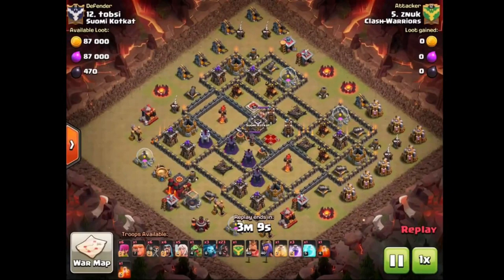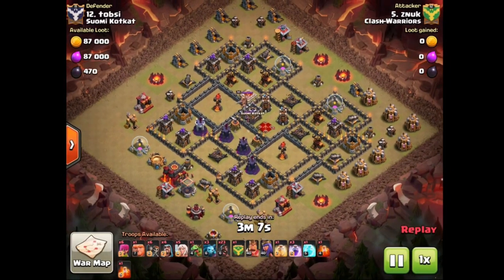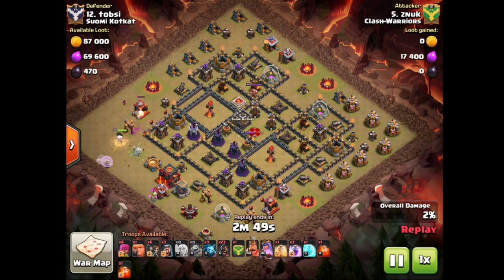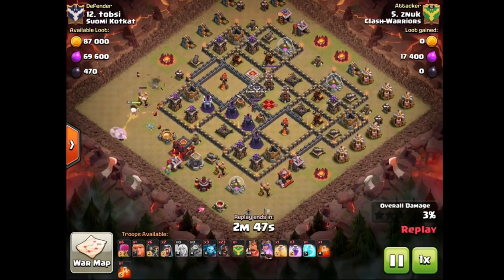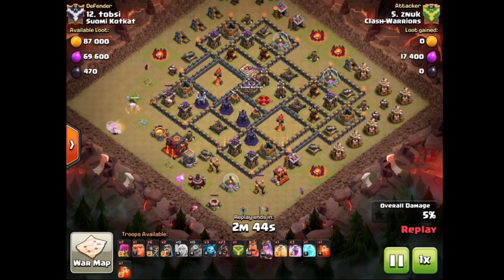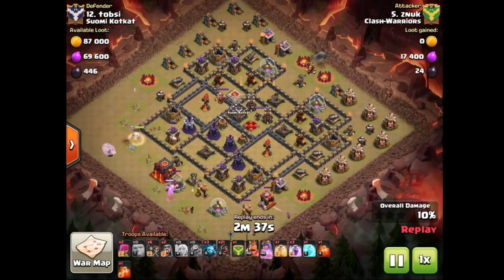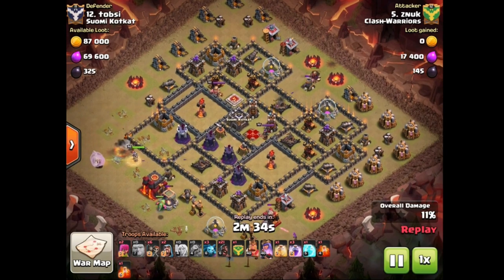We have got Xenog coming in with queen charge hawks — this is pretty much a queen hole here on base 12 and it is going to triple a town hall 10, so amazing stuff. I believe this is the first queen hole that I have had on the channel yet, so a huge shoutout to Xenog for making this happen. I have not been able to watch this attack before so we are going to find out here together how this one worked. Looks like he used a giant and a couple hawks on the back end there to lure out the clan castle.